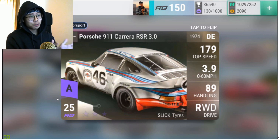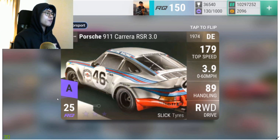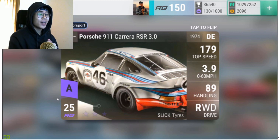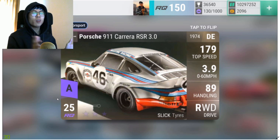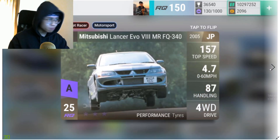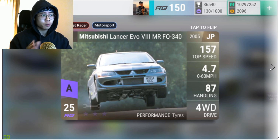The Porsche 911 RSR is the bad boy you want to get — 179 top speed, 3.90 0-60, 89 handling. God, that is a beautiful car and I'm so happy I got it from a random ceramic pack in New York. I have it maxed out: 99 handling, about 3.3 0-60 — it's a really really good car.